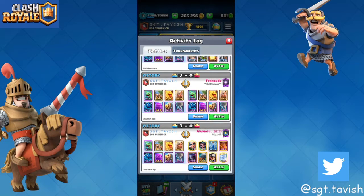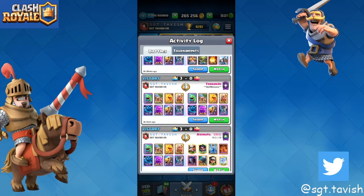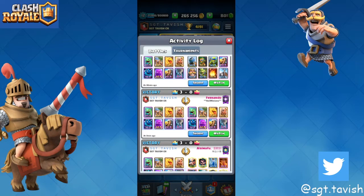Of course against a good pekka player it's never that easy — if he gets insane magic archer value and good pekkas onto your battle healers to kill them off quickly, it's going to be really hard. If you over-commit once in a pekka bridge spam match and you're down by five elixir, you just completely lose because he'll spam and spam and put you in that bad cycle.